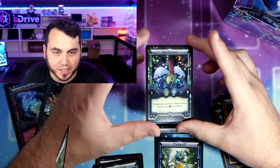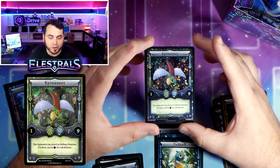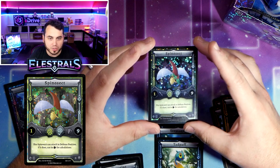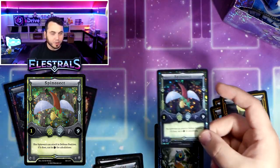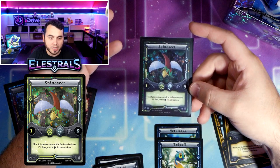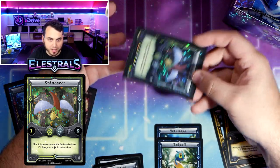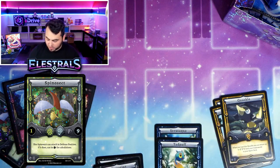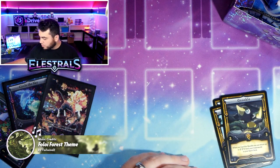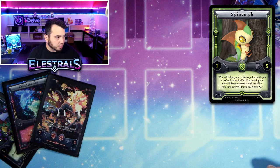And a Holo Spineasect! This is one of the early Elestrals to be created and I always loved its effect. I don't think you're going to see too much Spineasect play in the metagame, but it's a fun card. It has a nine defense stat as a two-drop, which I think is the highest in set one. The fact that it can sit in defense position and then attack is kind of bonkers. I also feel that Spineimp is better than people give it credit for right now.